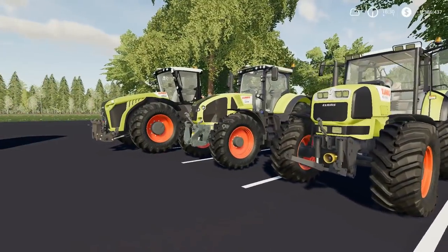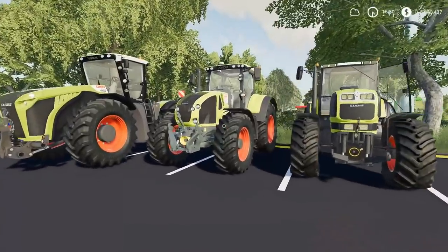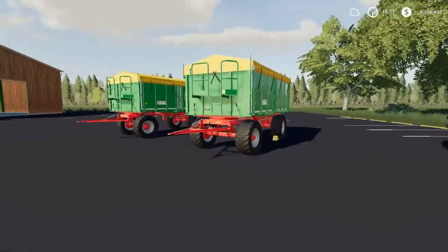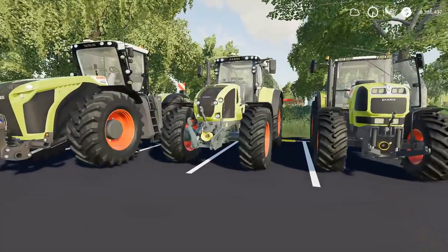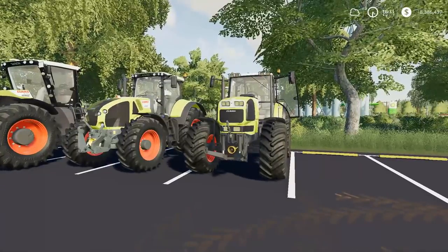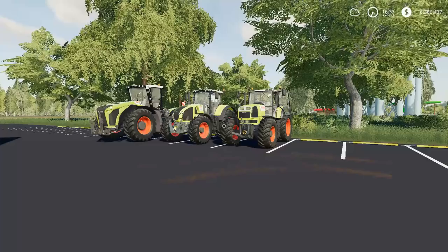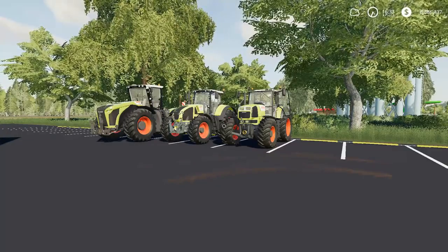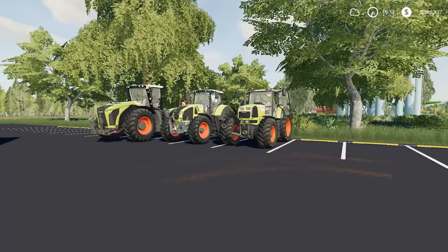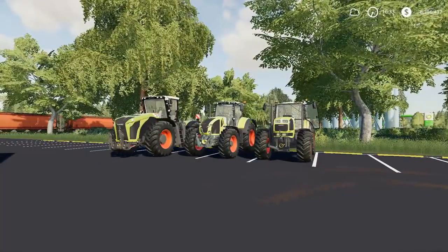To recap: the HKD 302 tipper and the Claas Axion 900 series are available in the mod hub. The tipper is available for all platforms; the Axion is PC only. The Xerion 4000 and the Arion are only available via external link — I'll leave those links in the description below. That's going to do it for today — hope you enjoyed the video. If you did, leave a thumbs up, and if you're not subscribed yet hit that subscribe button. See you next time, this is Clutch.